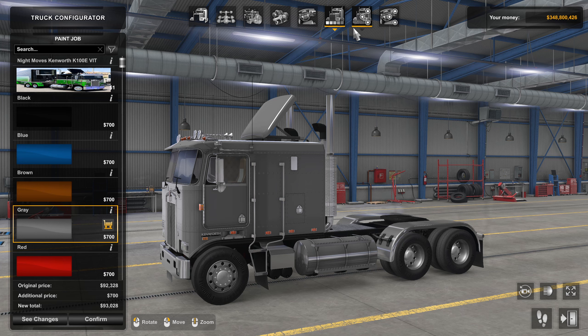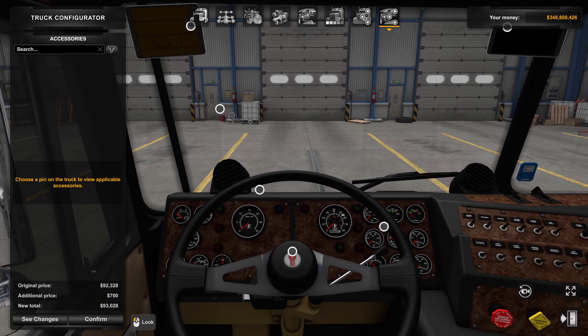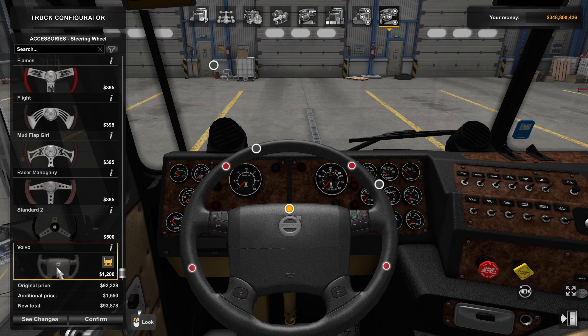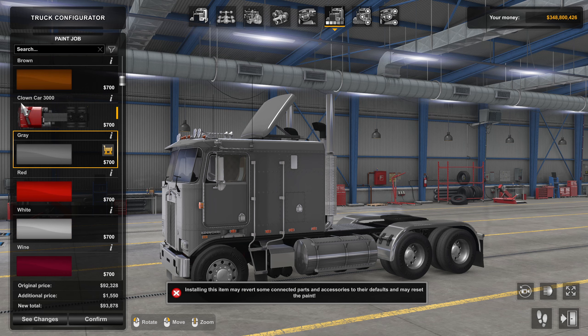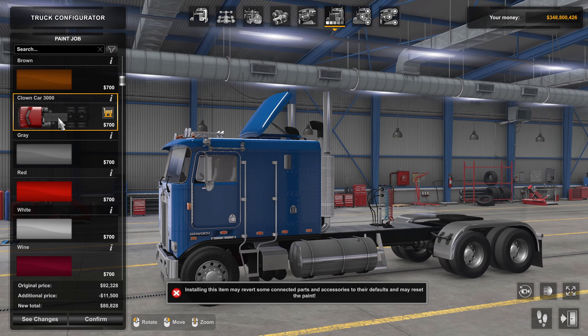We've lost our paint job. Go back to the interior and scroll down — there's a Volvo steering wheel. Click on that. Don't worry, it's temporary. Go back to paint, and right above gray there's now a thing called Clown Car 3000. That's why you always hear me calling it the clown car. Click that.